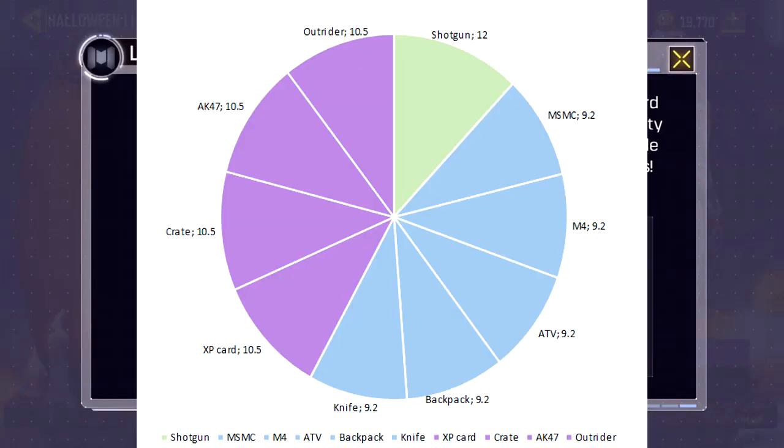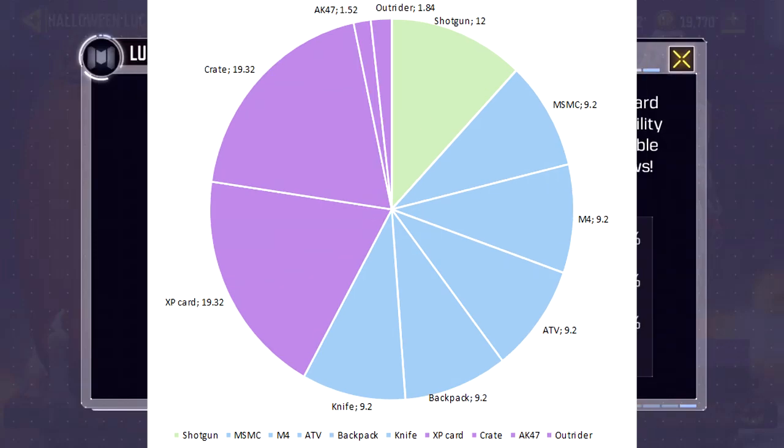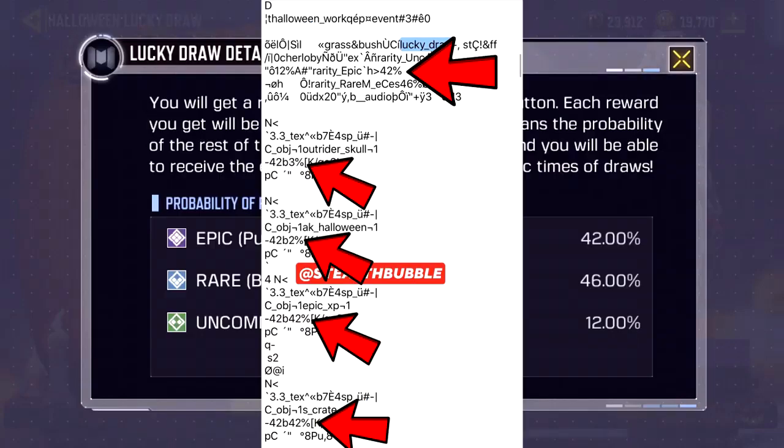Based on the disclosed odds and item classification, it's kind of weird that an epic item has a higher percentage than a rare one — but those are the odds disclosed to the user. However, the actual odds based on data-mined percentages paint a very different picture: the AK-47 skin and Outrider outfit now have tiny slivers of hope instead of the perceived 10.5% chance. Those data-mined numbers don't add up to 100% — 42+42+3+2 is only 89 — so it's unclear if these are fully accurate, but anecdotal evidence of wheel spinning seems to confirm it is much harder to obtain those two items.